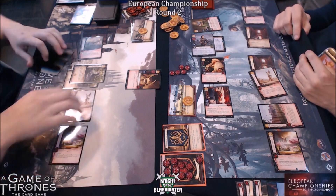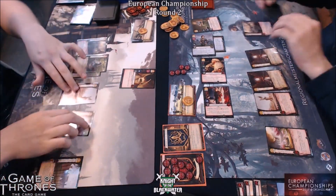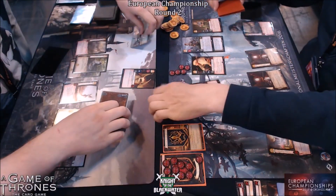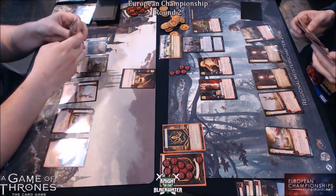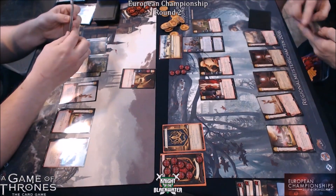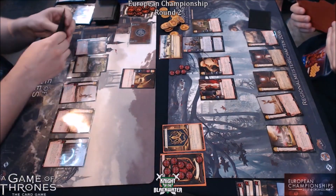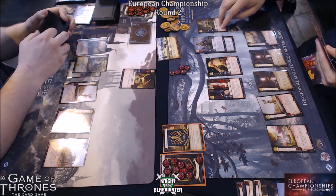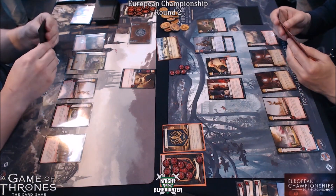Discarding a Khal Drogo to stand Viserys, and tied for Dom. We are at 10 power to Rob and I think 8 or 9 power to Matt. So what plot do you think we play out now? Probably Counting Coppers here from Rob I reckon. Matt when you try and play Heads on Spikes — so it's 10 all. You can see the power now, it's 10 all.